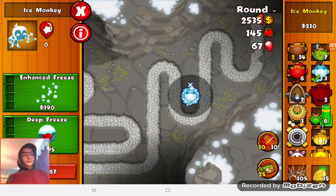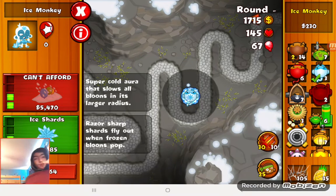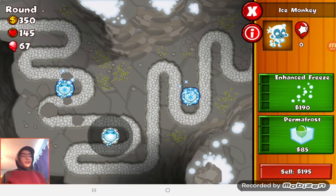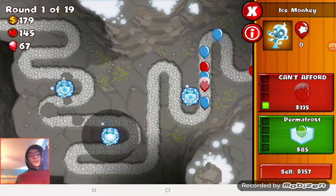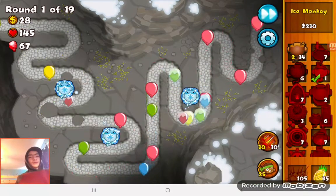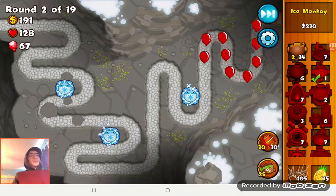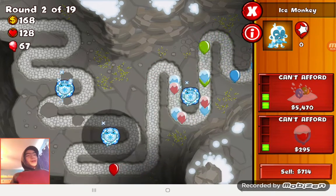What will Ice Shards do? Ice Shards just pops stuff. Let's get a third Ice Monkey so later we can get Snap Freeze. The more the merrier — the more Ice Monkeys we have, the more chance we can destroy pinks. And also Permafrost. Lead turns into pinks, but we can kind of deal with it. Pinks can get through the whole place instantly and we only have four Ice Monkeys.